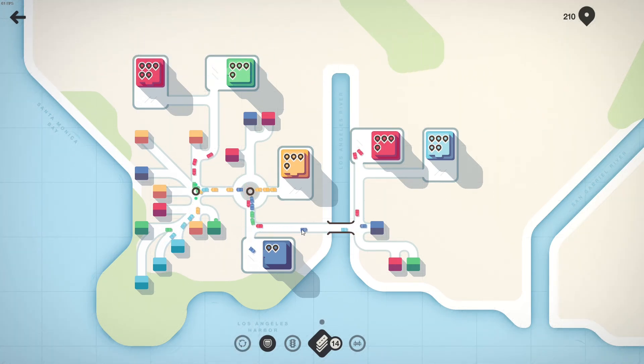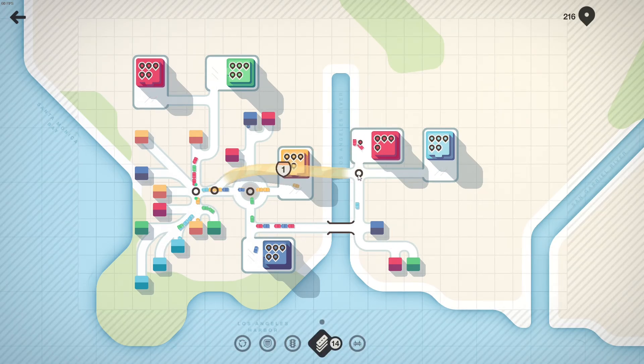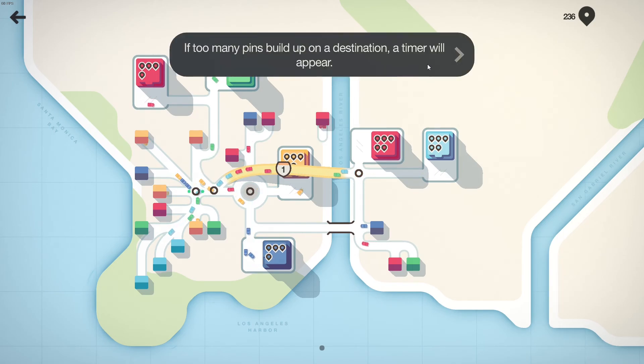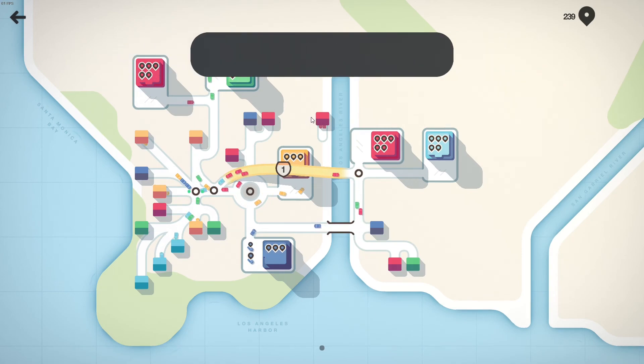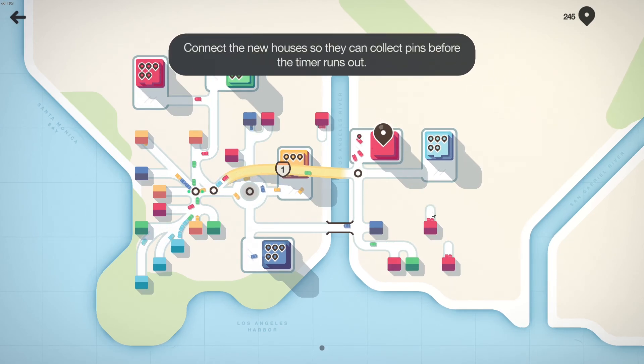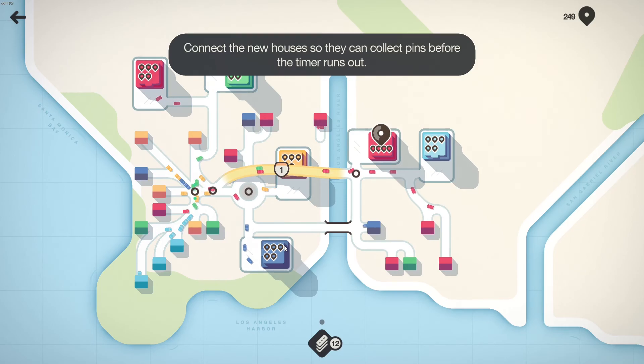Oh, I guess here. That'll make much — oh wow, they're still breaking. Something broke. What did I break? I need a veteran of the game to tell me exactly what I did wrong here. Was the traffic light just bugged? I think the traffic light was bugged. I don't understand why these guys aren't moving. Too many pins build up on a destination, a timer will appear. If the timer runs out before enough pins are picked up, your game will end. So red is... okay, connect to new houses. So they're picking up pins.